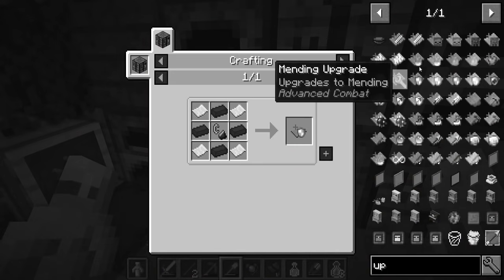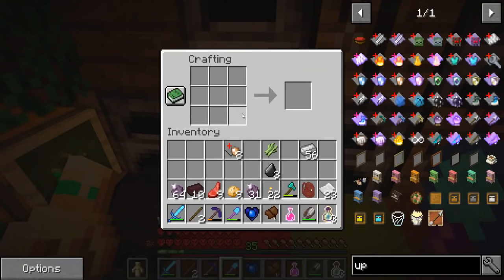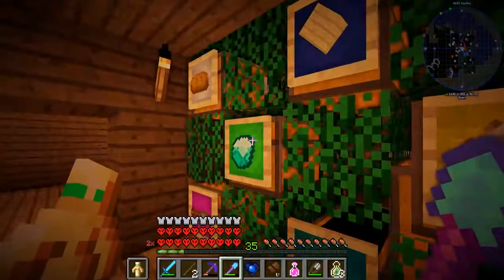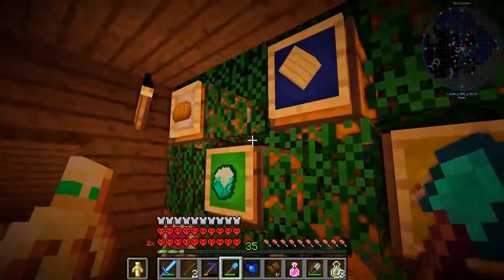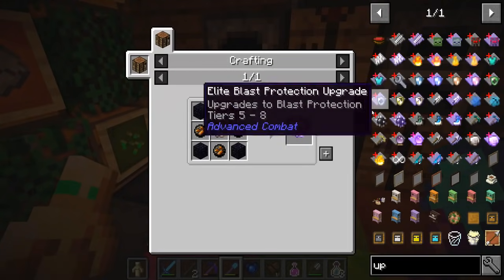Oh my gosh, this is gonna take forever. So I need to get myself fire charges and obsidian. Do I have any of those? I have fire charges and I have one piece of obsidian. Oh no, I have a bunch in here. One, that's two and that's three.